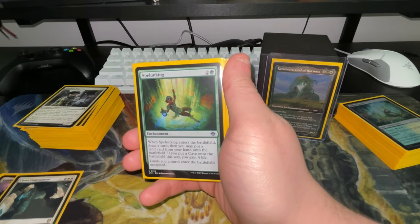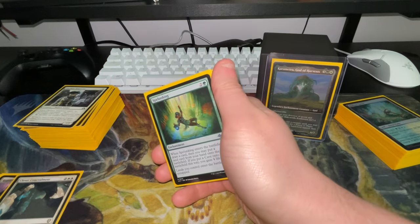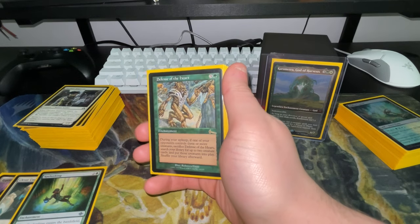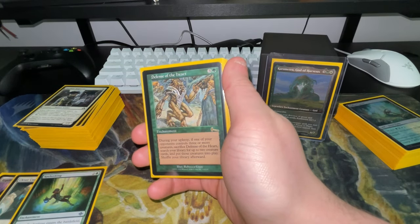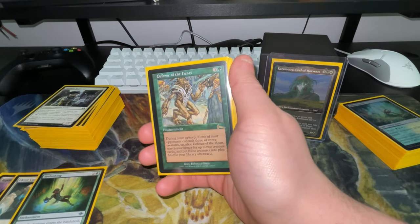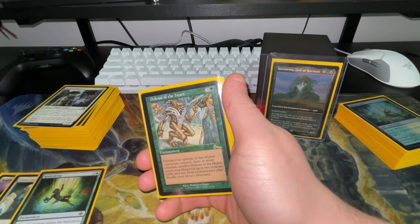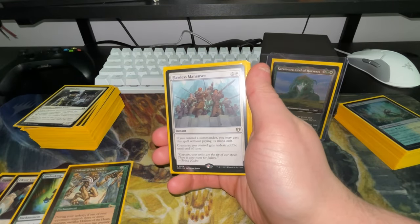With Spelunking, the lands Karametra fetches come in untapped instead of tapped, so you can use that mana right away. Defense of the Heart is one I added — if an opponent has three or more creatures you sacrifice it and go find something like Avenger of Zendikar or Craterhoof Behemoth to finish off the game.